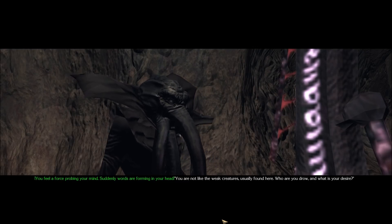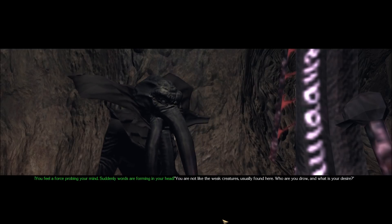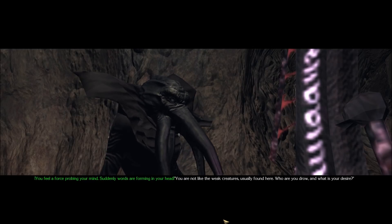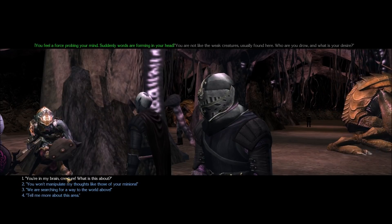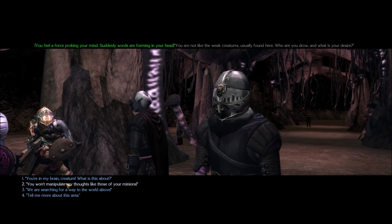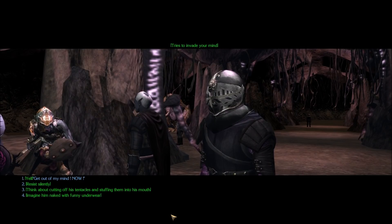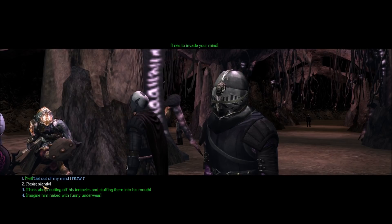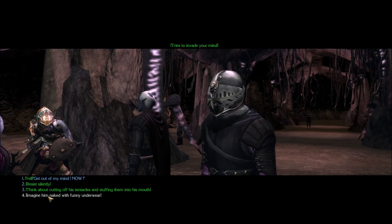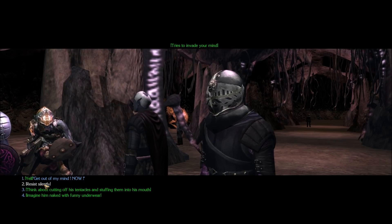'You feel a force probing your mind. Suddenly, words are forming in your head. You are not like the weak creatures usually found here. Who are you, drow? And what is your desire?' 'You're in my brain, creature — what is this about?' Let's try that one. 'Tries to evade your mind.' Yeah, I'll get out of my mind now. Think about cutting off his tentacles. Imagine him naked with funny underwear. Resist silently. Let's try that.